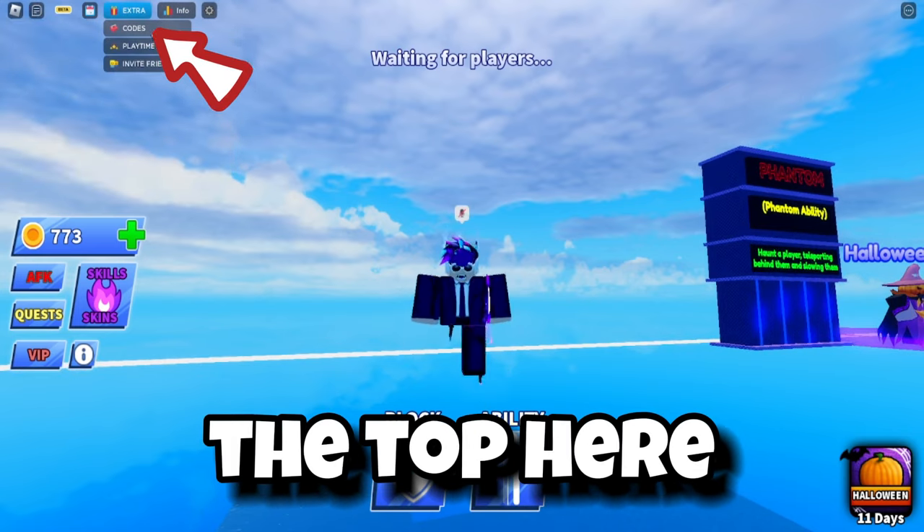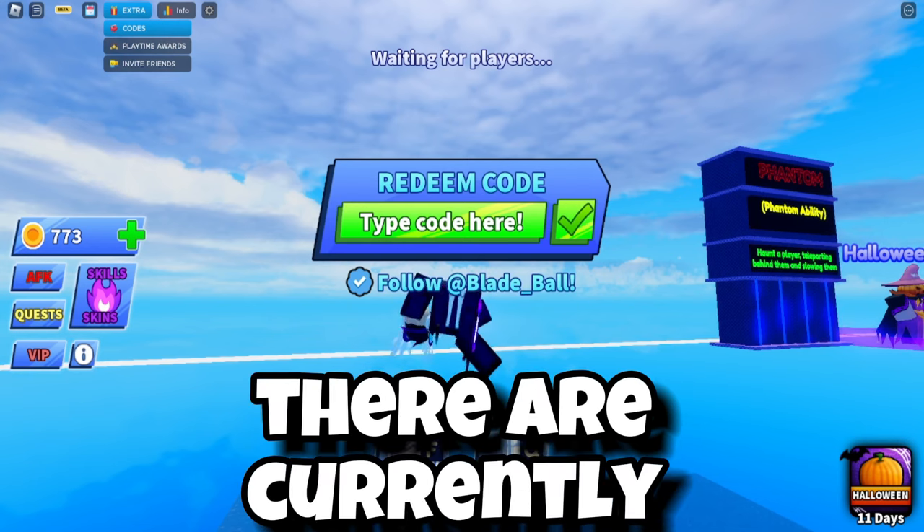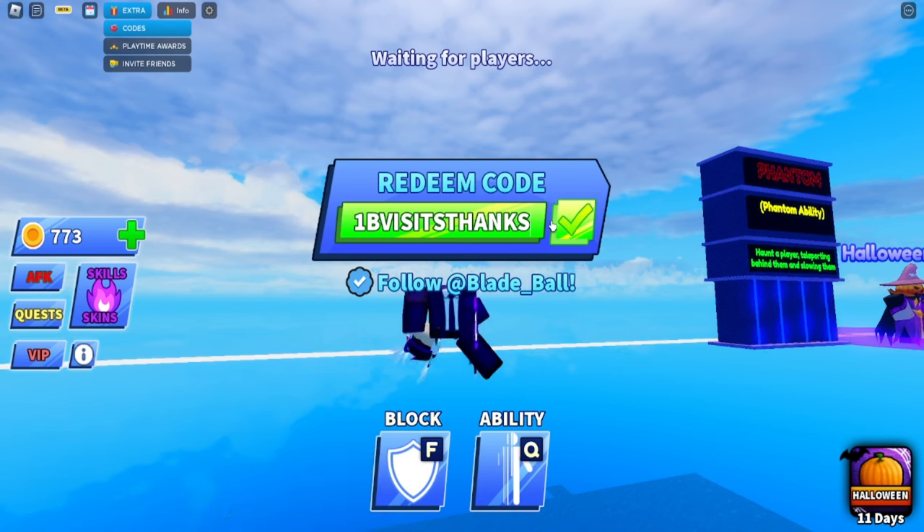To enter codes, go to the shop, press Codes, and you can redeem your codes there. There are currently four working codes for this game.